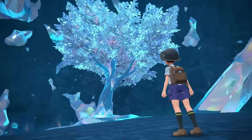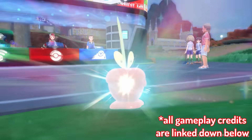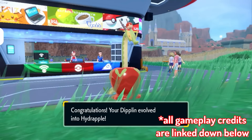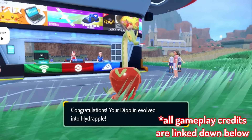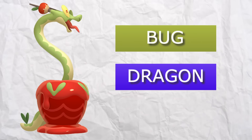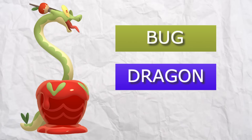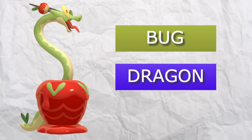The new Indigo Disc DLC has given us the long-awaited evolution of Dipplin called Hydrapple. Like myself, many people were excited for its competitive prowess, with many credible leakers claiming it could be a Bug and Dragon type, which would be a great design for competitive Pokémon — and honestly, from a design standpoint, it would make a lot of sense especially with a Pokémon like Hydrapple.